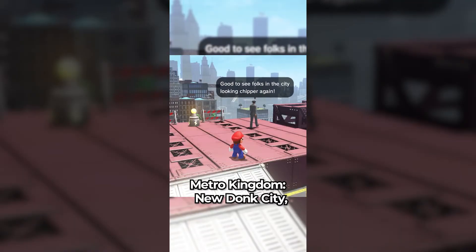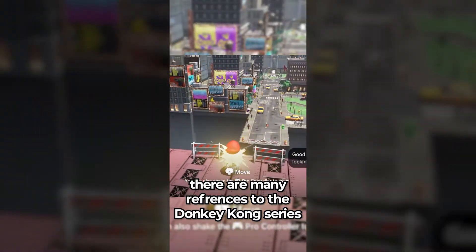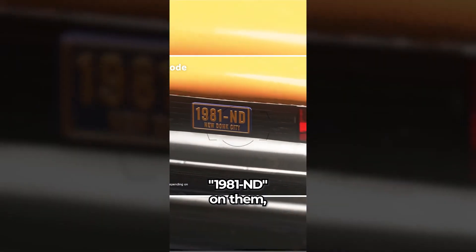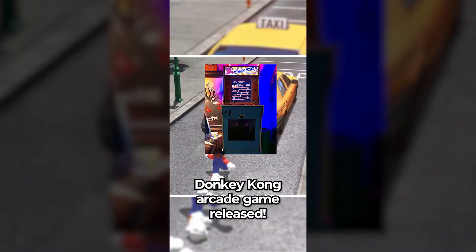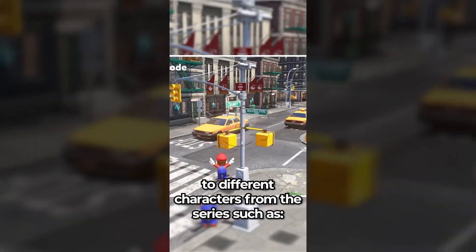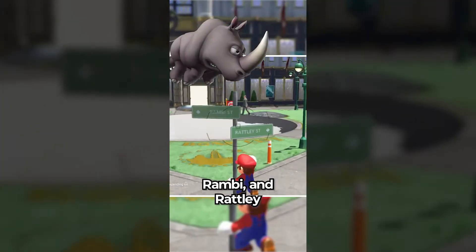Did you know that in Super Mario Odyssey's Metro Kingdom — New Donk City — there are many references to the Donkey Kong series within the city itself? The license plates on the cars have 1981-ND on them, which is a reference to the year the original Donkey Kong arcade game released. The street names are also references to different characters from the series, such as Cranky Kong, Squawks, Dixie Kong, K. Rool, Rambi, and Rattley.